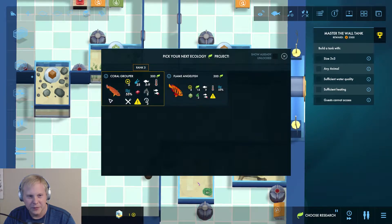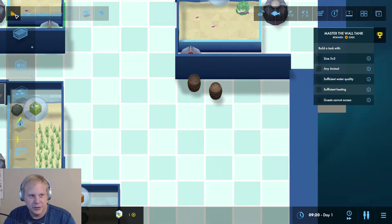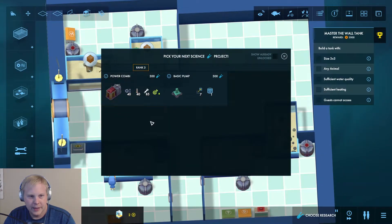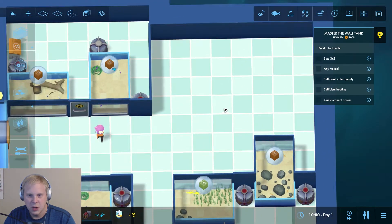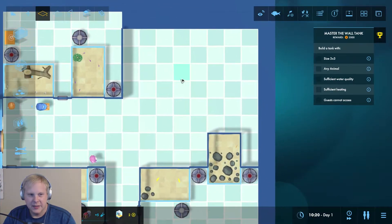It's not really going to make that much of a difference which one, but this guy — you can only house one of him. Actually this guy's better: he gives us a lot more science and one more prestige, so we'll do him first. These decorations are just kind of there, I don't really want them. Let's do the power combo — we already have objectives. Let's expand this out a little bit.